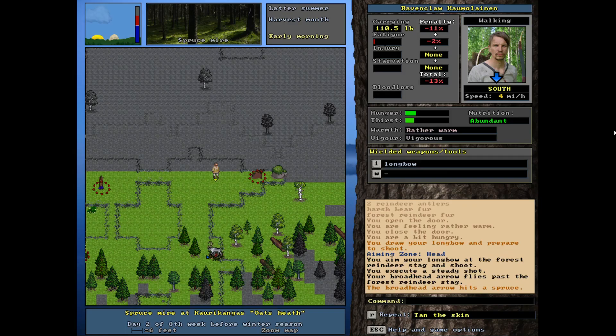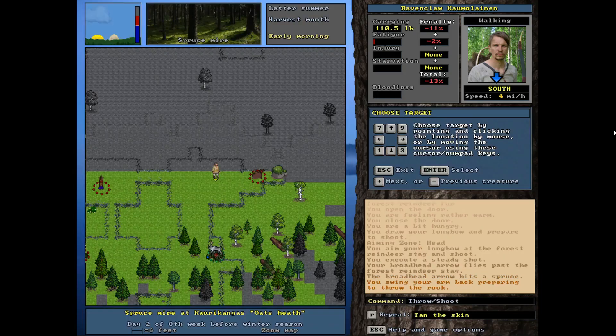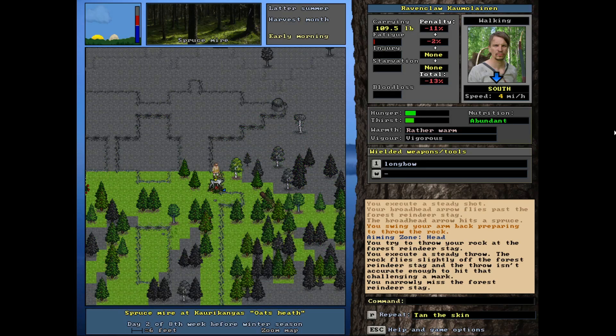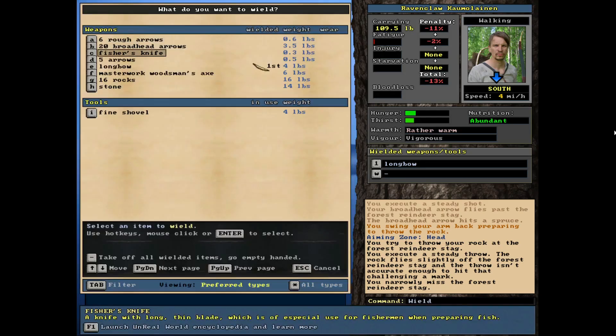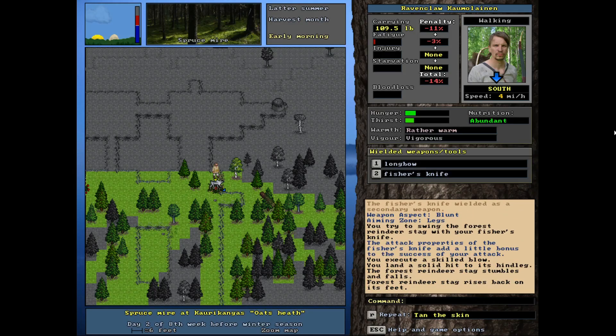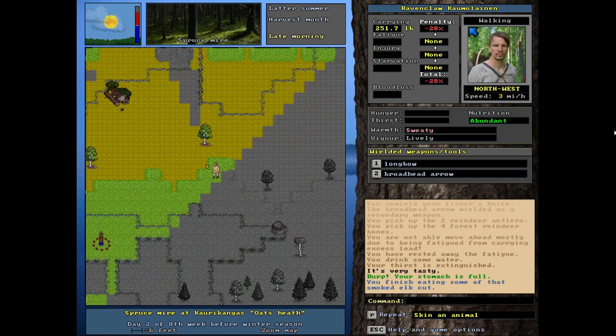I accidentally wielded the wrong thing — let's throw the rocks, not the bow, not the arrow. I narrowly missed him. With a bear I would stand here and do this all day, but since it's a reindeer I'm going to just use my knife, go for the legs, do the old standby — bring it down, make it unconscious, then I'll crush the skull. I'm going to keep a pocket full of rocks on me just in case we get something dangerous in one of these traps. I've gone ahead and skinned and butchered the deer, killed him, and reset the trap.